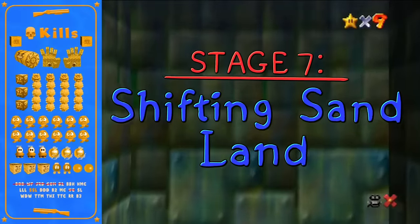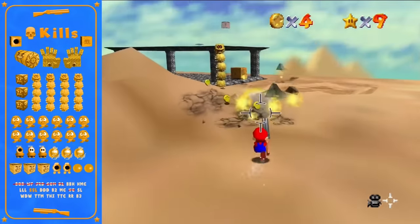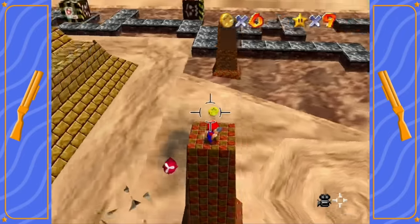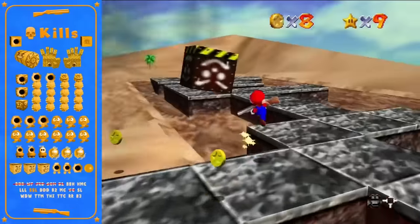Up next is Shifting Sand Land. I found out that if you hold a specific up-left angle when entering the stage and use the non-reticle cam, you will always get the shy guy and the crazy box at the beginning. This is my favorite stage of the run, featuring a massive list of enemies and a boss.